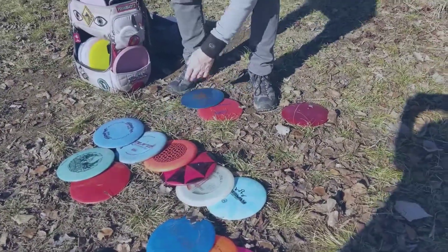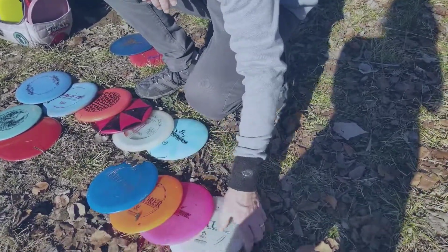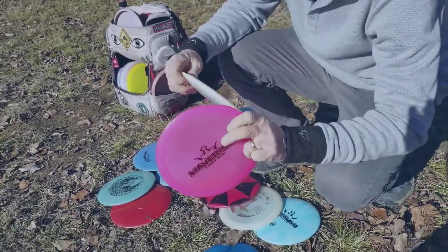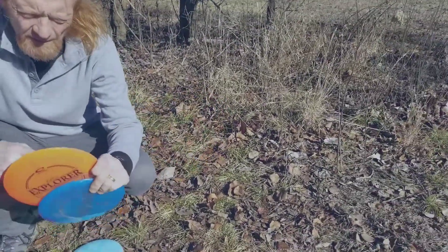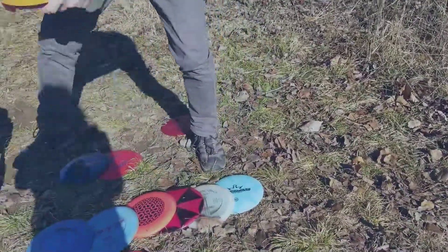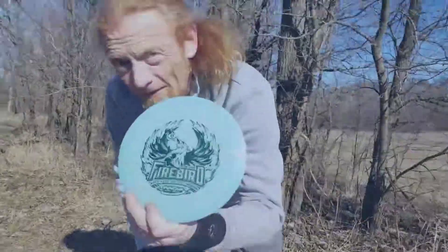Now we go to the fairways. I throw a Maul and a Maverick. As the speeds go up, this one will have a little more comeback in the Maul. And then I throw two Explorers, both in Opto. This one seems to be flippier than that one.